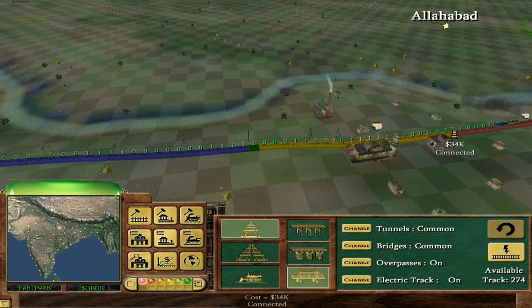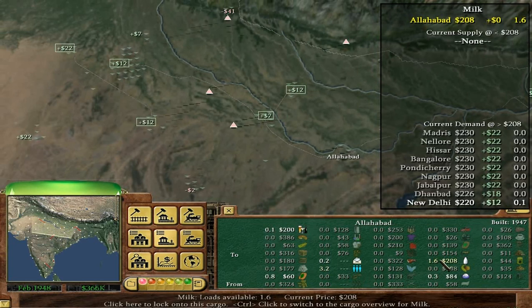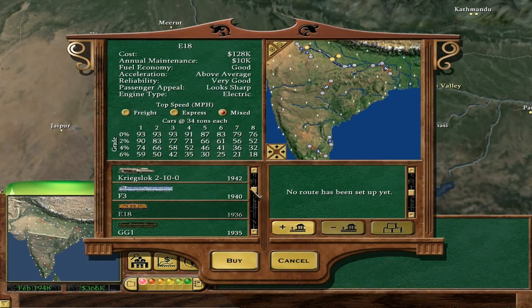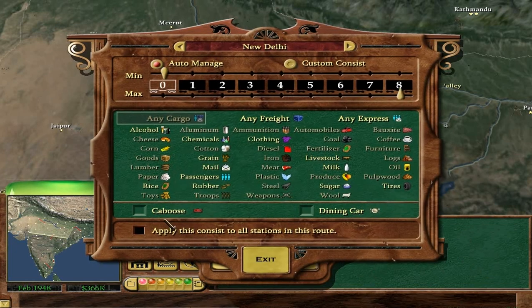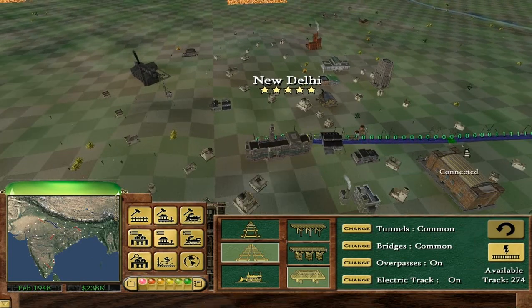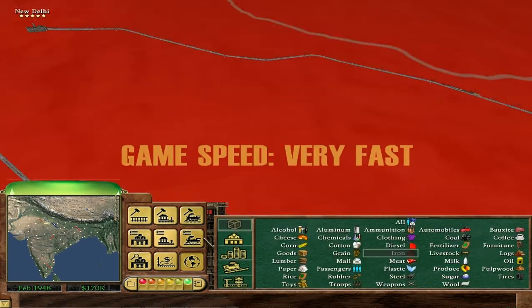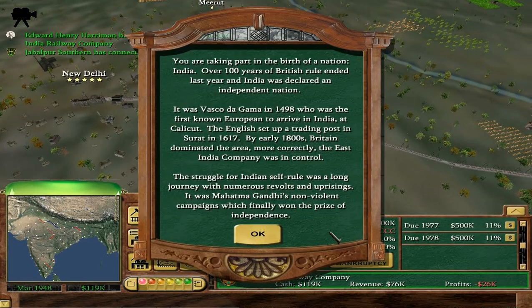Going to electrify around here. So Allahabad — probably New Delhi to Allahabad. I'm aware that New Delhi is going to become very crowded, so possibly double up the track around here. That obviously won't fix everything, but it might just help a bit. We will make profit, just not necessarily enough.